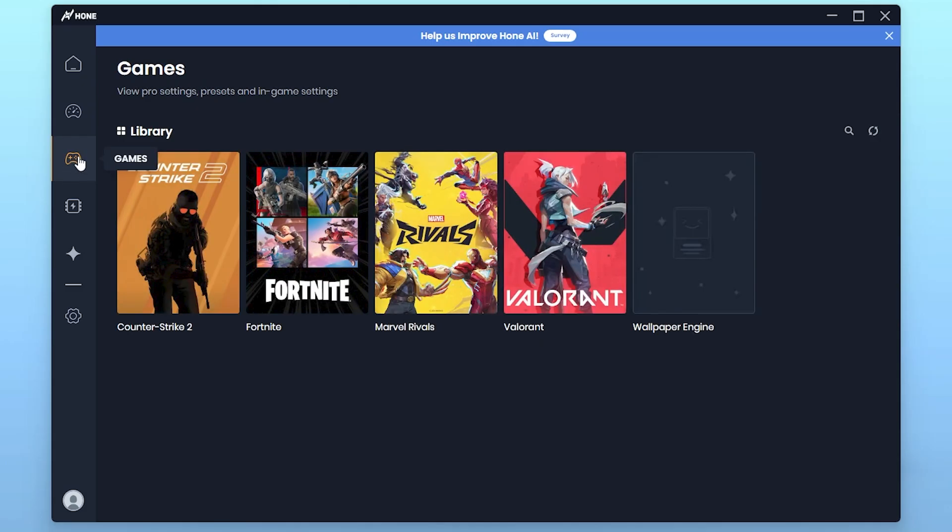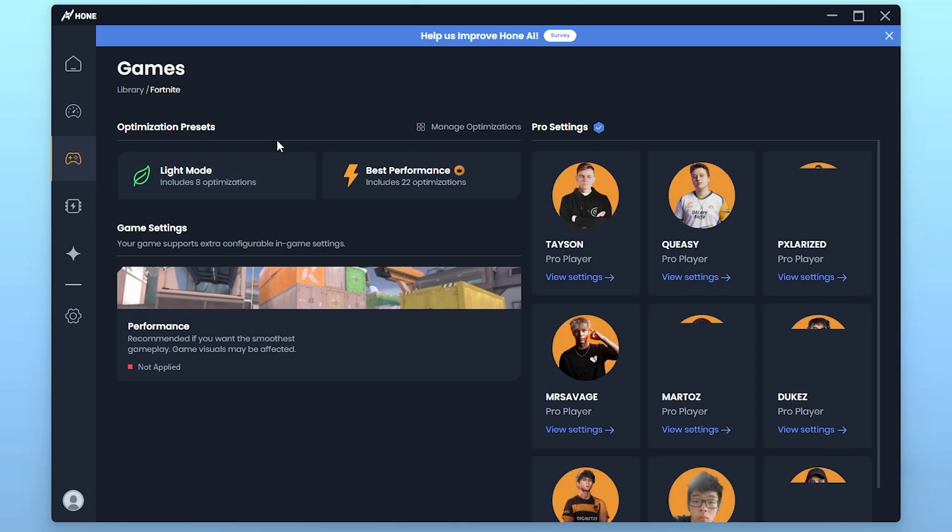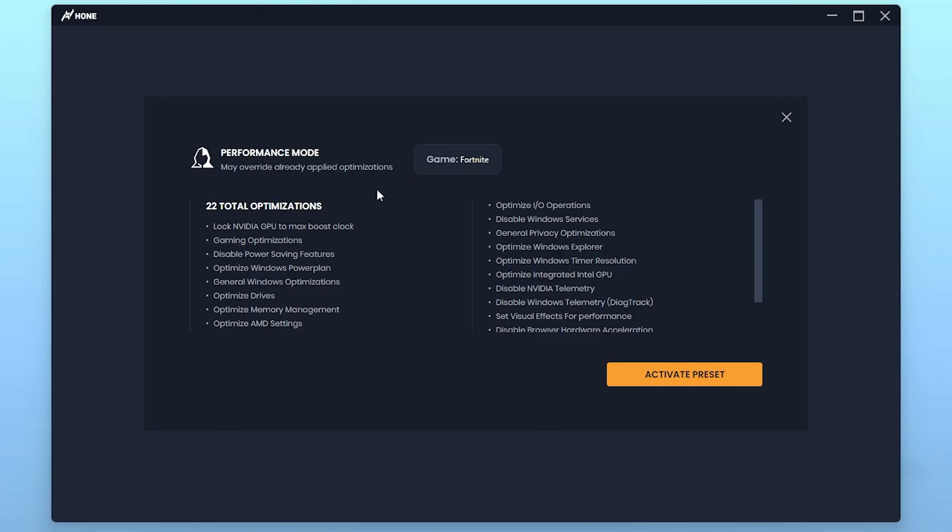Now go to the Games tab, where you will find all the games installed on your PC — I have CS2, Fortnite, Marvel Rivals, and Valorant. Let's go to Fortnite as an example. Here you will find two optimization presets: Light Mode and Best Performance Settings. Click on Best Performance Settings, then click Activate Preset — this will automatically optimize all the settings for your PC. You can see the list of all optimizations The Horn is performing for best performance.